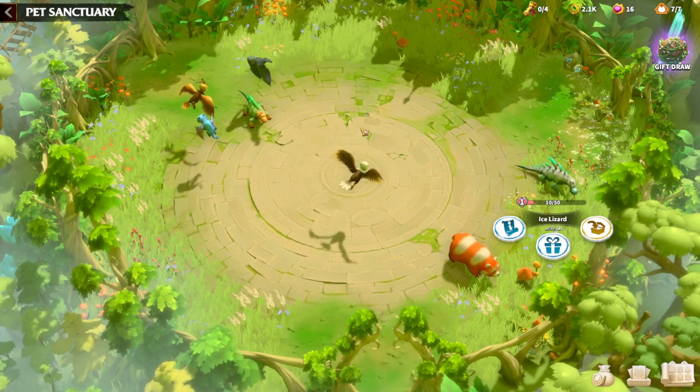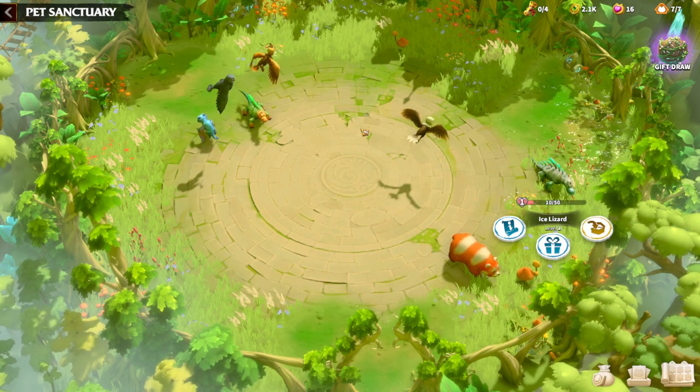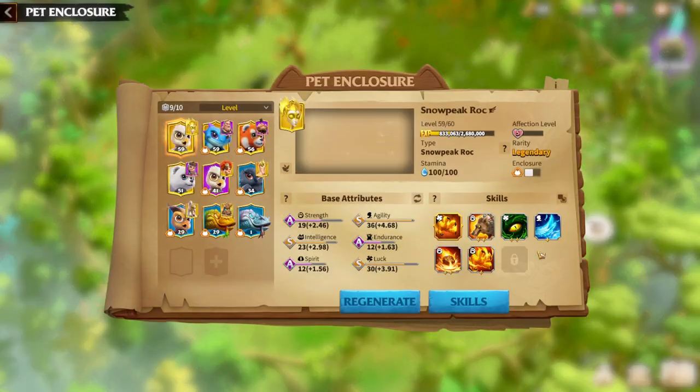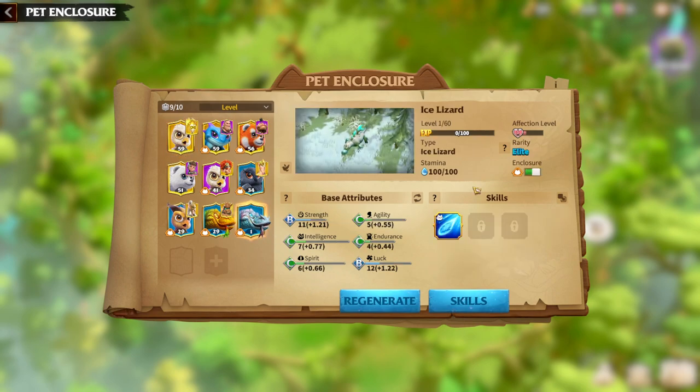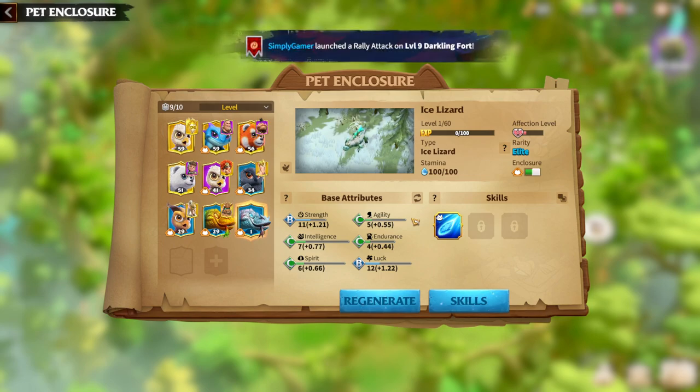It's a pretty straightforward Warpet, but we still have to speak about it, so let's dive in. The main attributes for Ice Lizard are pretty simple: Intelligence, Spirit, Luck, and Agility. In general, Lizards have four main attributes, which is why it's more beneficial for you to try to get a Legendary Warpet.